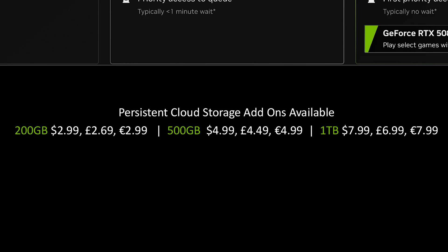Persistent Cloud Storage is an additional monthly charge added to your current membership. They are offering three tiers of storage sizes: 200GB for $2.99, 500GB for $4.99, and 1TB for $7.99.